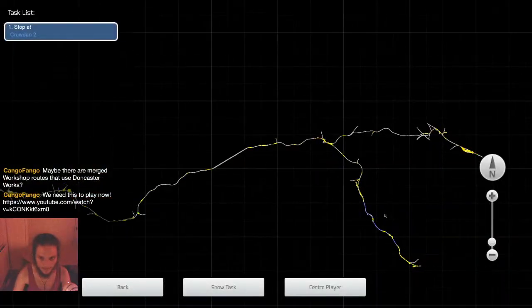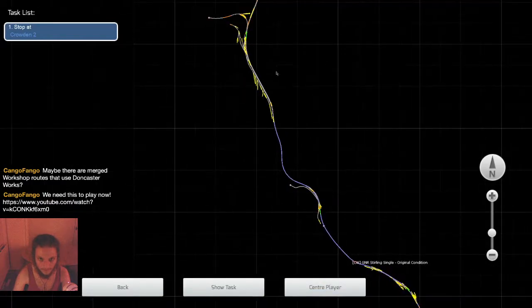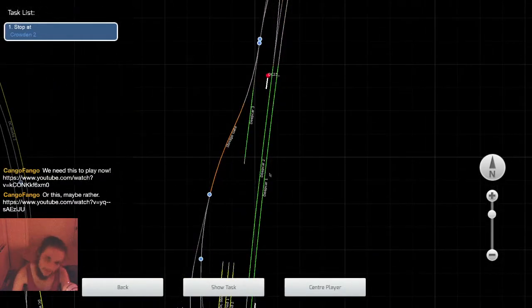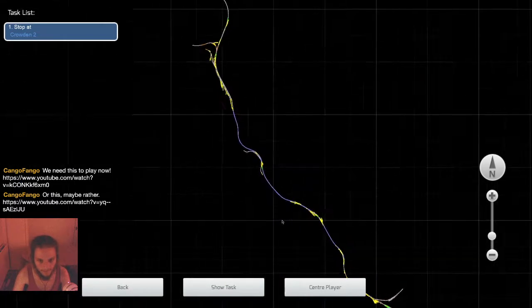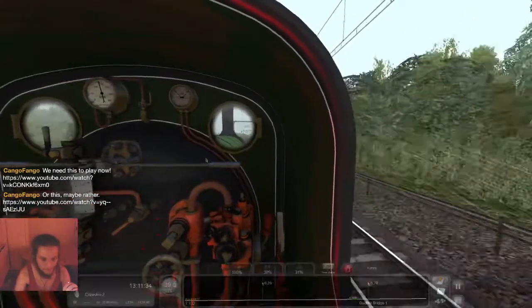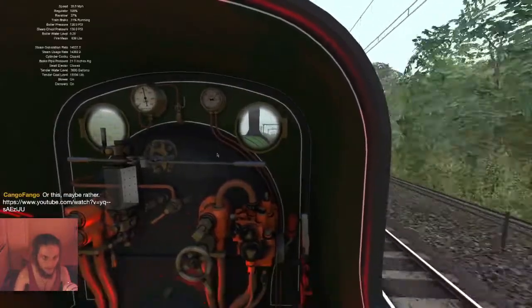The next station is — hold on — and then we've got one up here which is Deepcar. How do we make it to Deepcar without filling up? I don't think so. Are we blowing off? We are as well. In that case let's use the exhaust steam to put a little bit more water in, because we've got the regulator open.